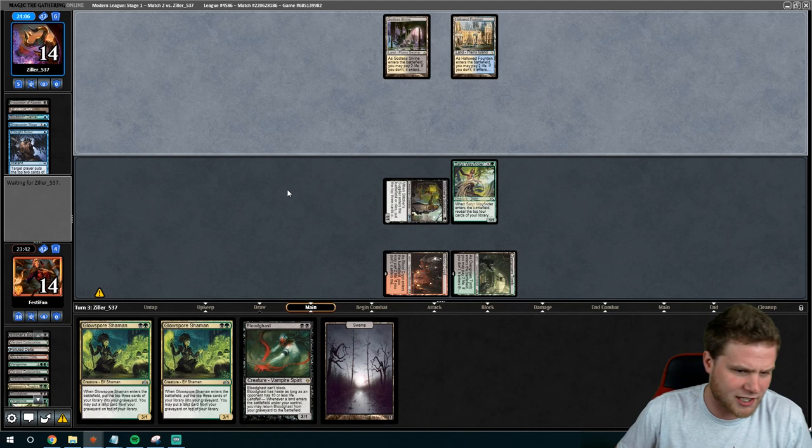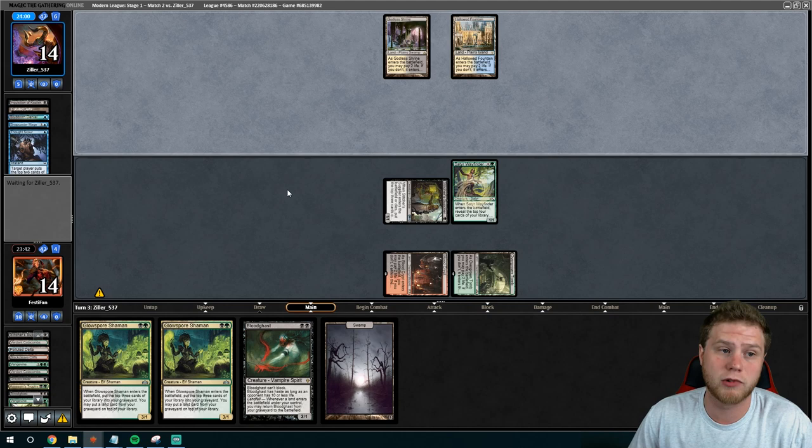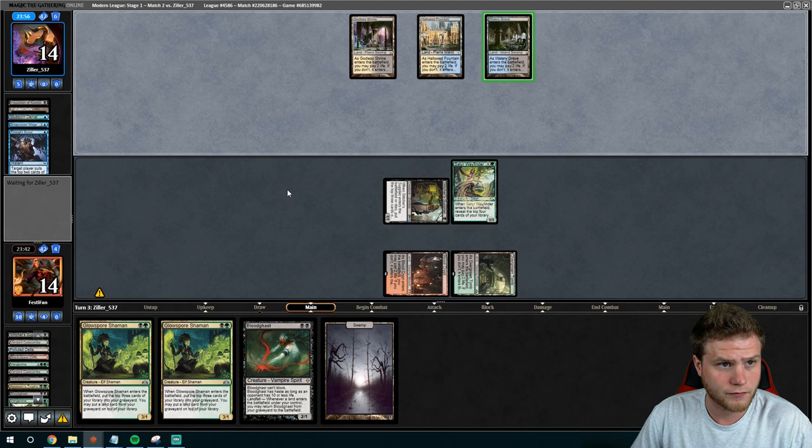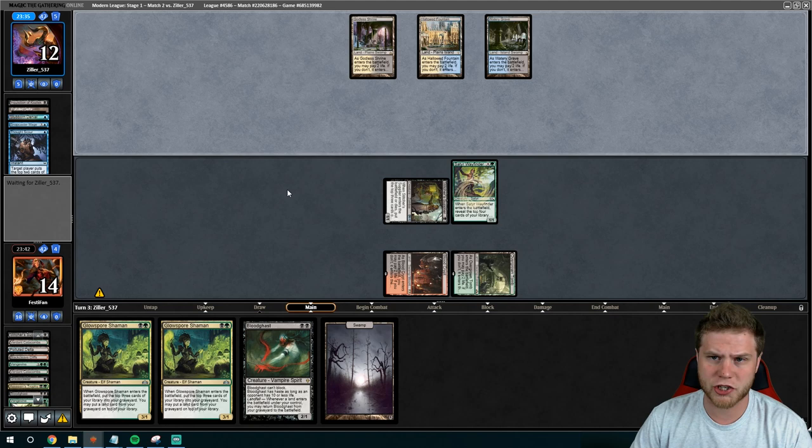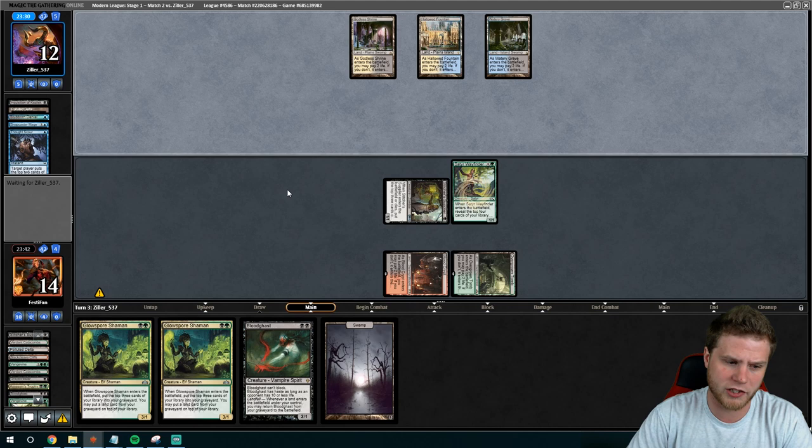We're really vulnerable to something like a Relic Spellbomb. But if they have a Ranger-Captain of Eos, they're just in trouble — they'd have to use it as a tutor and then sacrifice during our upkeep, otherwise we just get to go off. Game one is usually pretty good. It gets a little more shaky post-board, but that's with every matchup against Hogak. We're always fighting Leylines afterwards, which is fine — we have a lot of answers for them, even some in the main deck in case people are still adapting that tech.